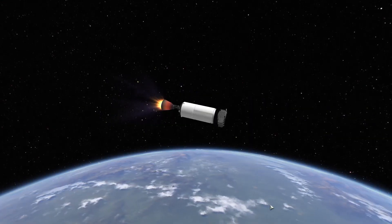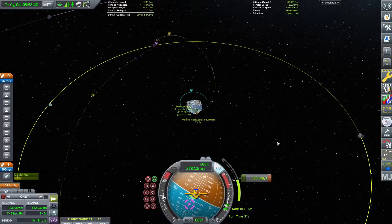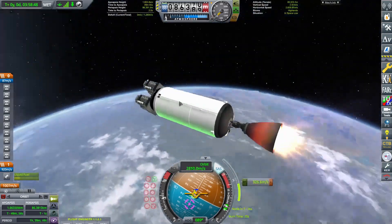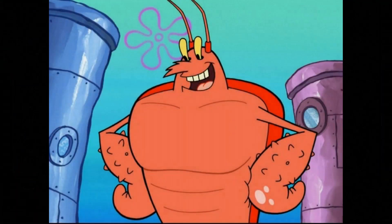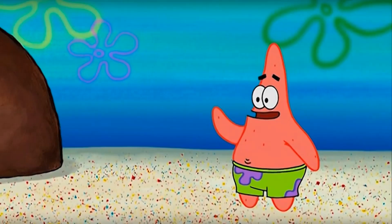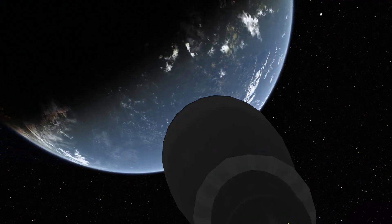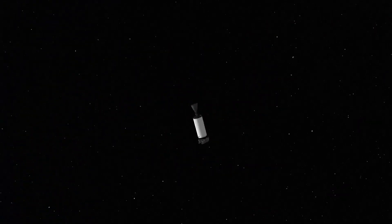The thrust to weight ratio of the Merlin engine is so broken I hope they nerf it. If you aren't a rocket nerd, thrust to weight ratio is basically how strong a rocket engine is compared to its own weight. Or in Spongebob terms, Larry the lobster has a higher thrust to weight ratio than Patrick does. I talked through our entire escape burn. Kerbin looks pretty nice from this view. About 3 kerbal days later, I arrive at the moon.